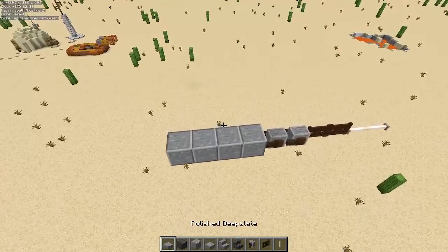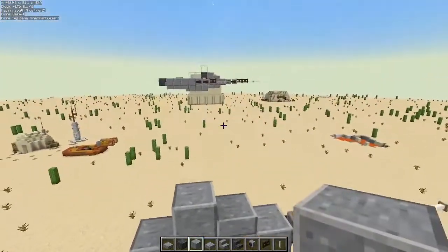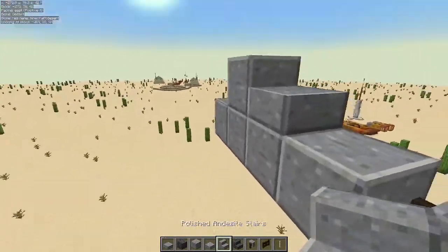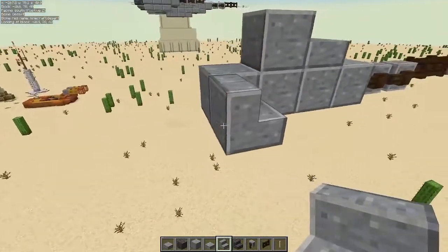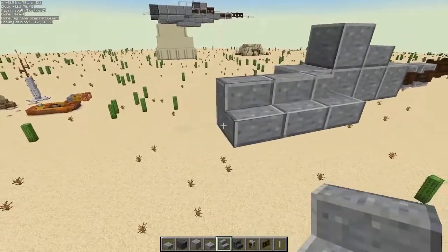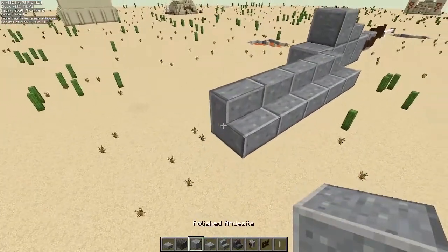Now what we're going to do is build up our back section. We're going to take a polished slab and put it here just like that, and then take a full polished block and stick it right there just like that. Now we're going to come across and take some of our polished andesite stairs and do a sideways stair just like that. Then we're going to come right across the back of that and go one, two, three, and four — just like that.